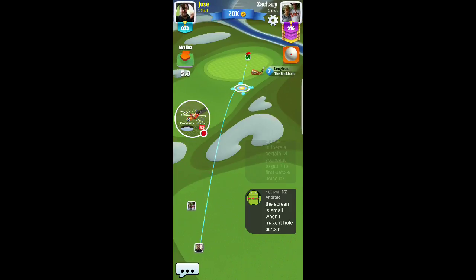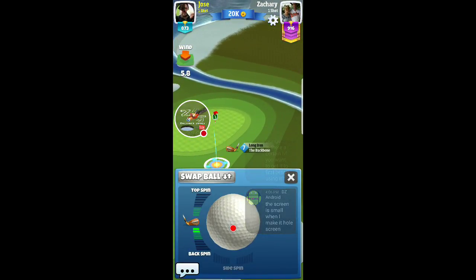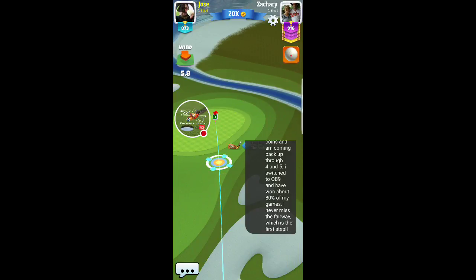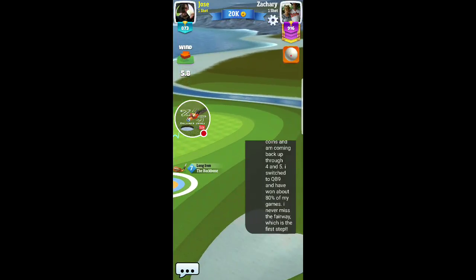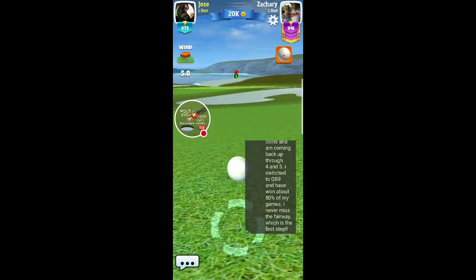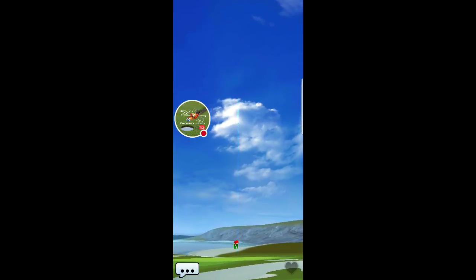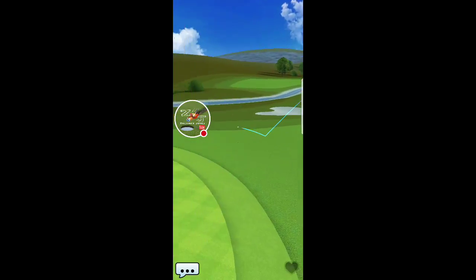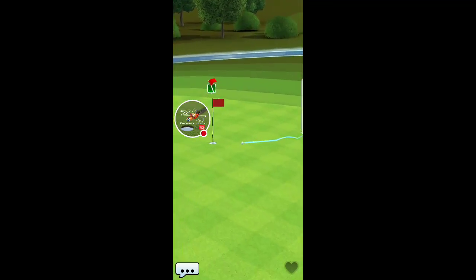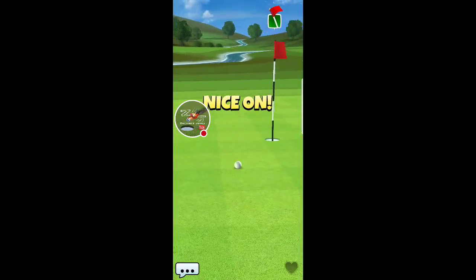I put together a Thor 2 video where I just got par fives and I think I messed up one of the par fives out of about eight. If you wanted to check out that video for Tour 10 it's a very good guide to look at, even if it doesn't involve these two clubs. Whatever I could do with Thor 2 can be done even more so with Quarterback. If you can get through Tour 10 with a Thor 2 or Thor 3, then you can definitely do it with Quarterback — there's no question.